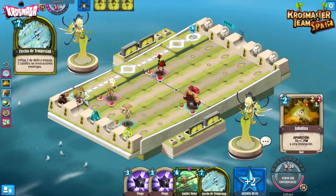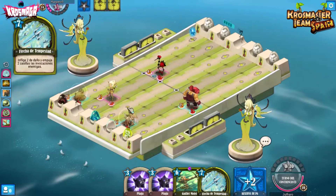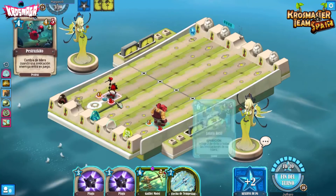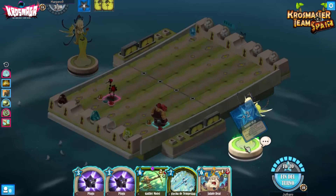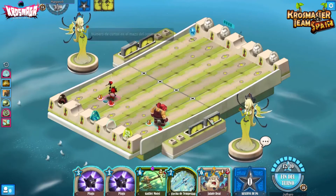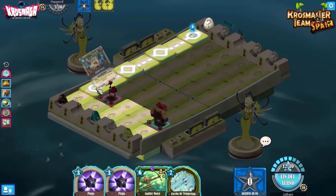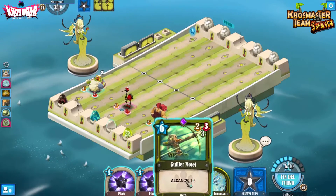Se queda con 3, importante. El turno siguiente si saco 2 pues vamos a mover las 2 casillas. No me interesa Justicia ahora, tiene que llegar. Justicia si queda se carga el dofus, y vamos a hacer que llegue con el dofus con la cabalina y el ébola. Se aumenta el daño a 4, muy bien. Lo combinamos. Vamos a ciclar, los quitamos a ambos.